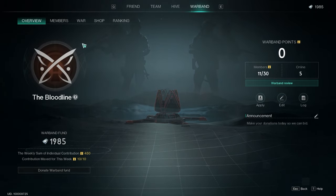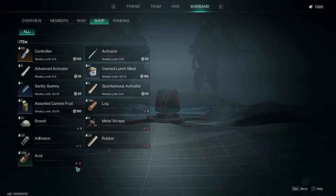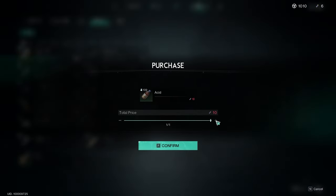Another way would be to use your warband shop. The guild shop sells acid, but the currency is stardust, and that just feels like a waste of materials, to be honest, since you can make stardust with acid, and the conversion is just crazy.